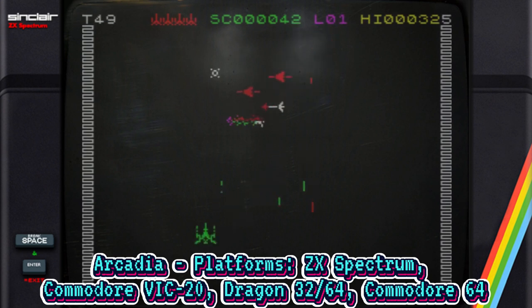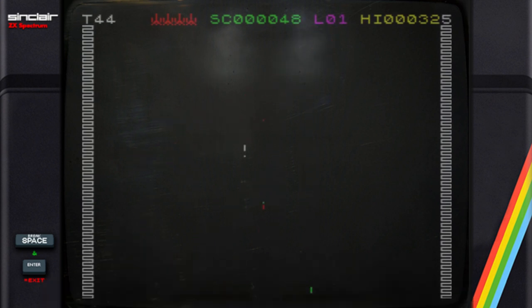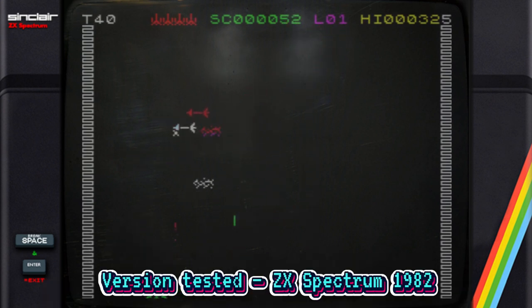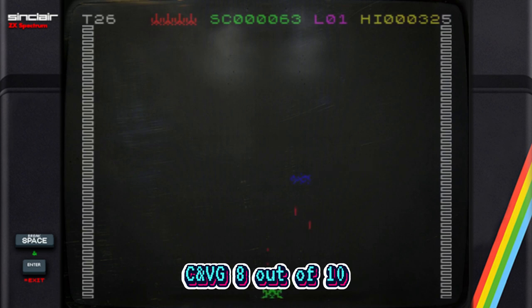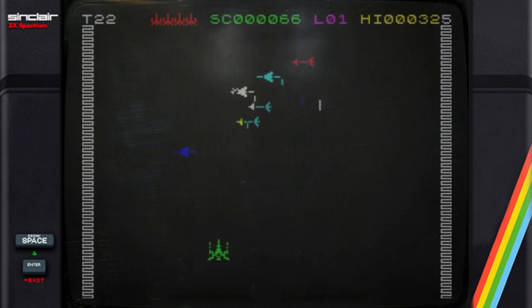Arcadia is a Space Invaders inspired clone. The ZX Spectrum version was long amongst the best-selling games. The player's ship has twin guns and can move vertically halfway up the screen, as well as horizontally. The aliens fly across the screen, bombing as they go. Once one batch is dispensed with, a whole set of different creatures appear. The game's appeal is to those who like hectic, relentless shoot-'em-ups.